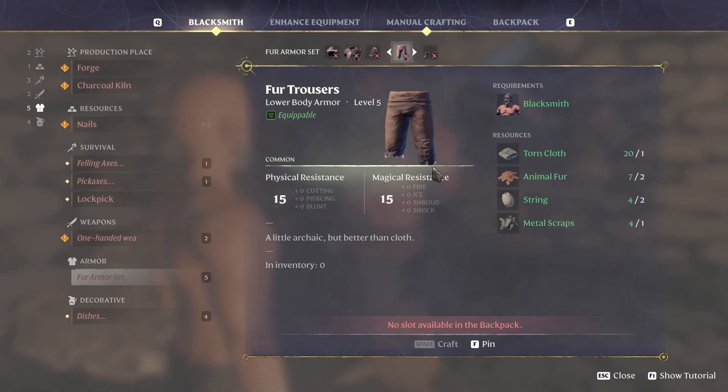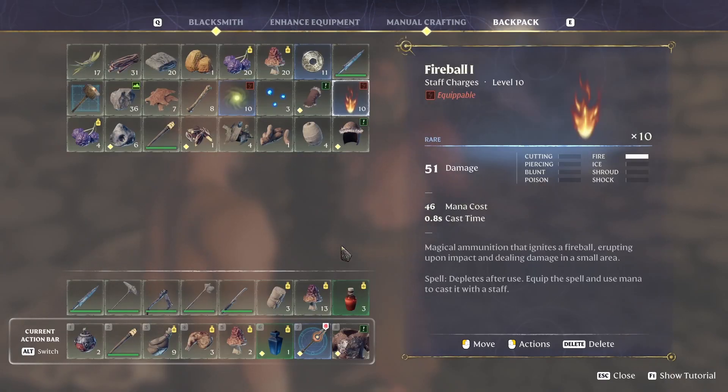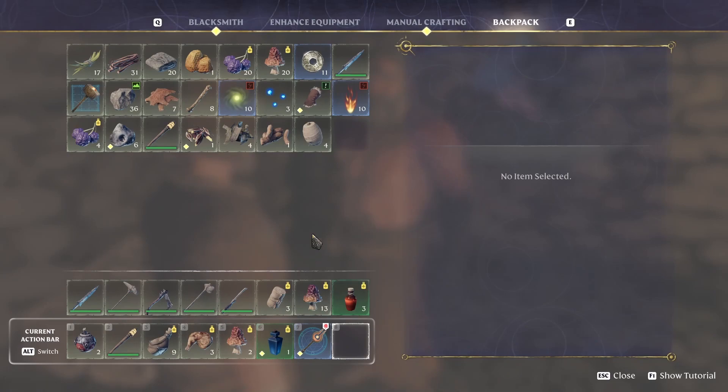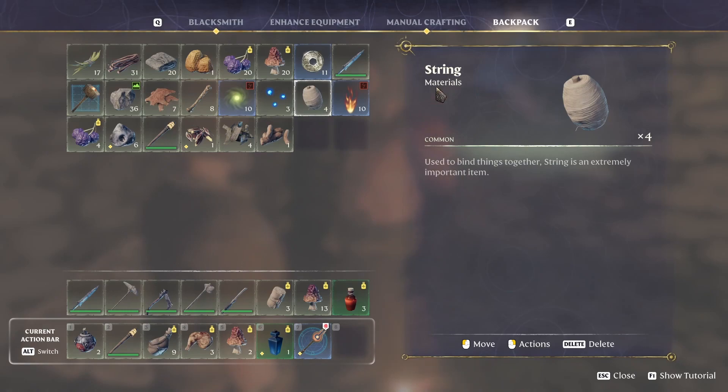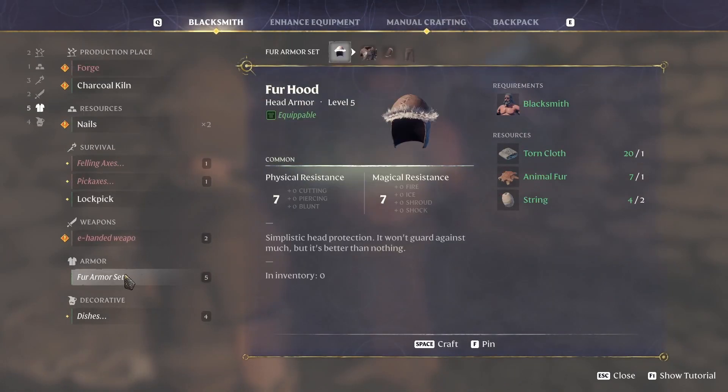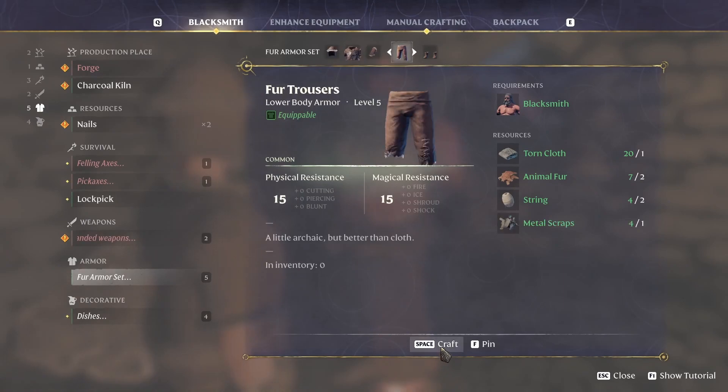Not available — oh my backpack's full. Equip, equip — what was the other thing I made? Oh, there they are. And now back to the blacksmith where we need the pants and the boots.